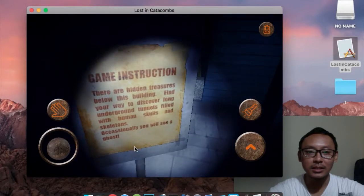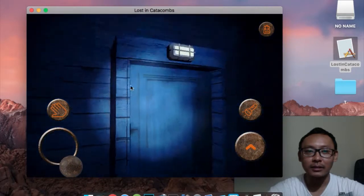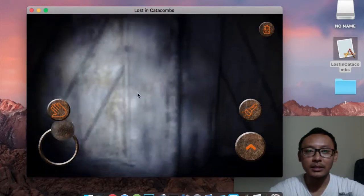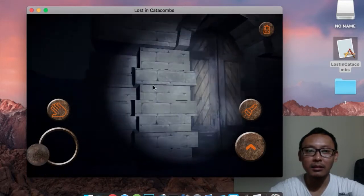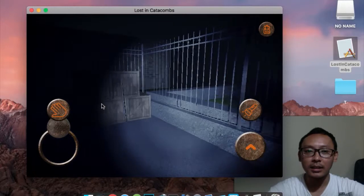Occasionally you will see a ghost. This is the entrance of the catacombs — you need to enter it but you need the key. There's also an office building that requires an office key to unlock. So how do you find the key?